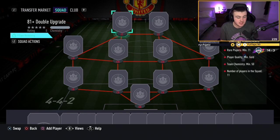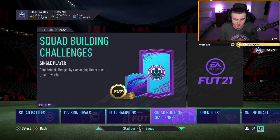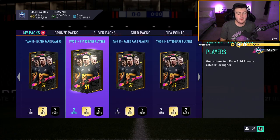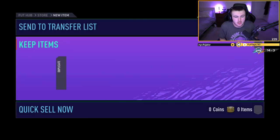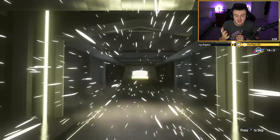EA dropped these at 6pm. They require 11 rare gold players and give you a double upgrade pack with at least 81 plus in both players. We built 25 of them and we're going to open them up. I'm looking for good fodder, even walkout fodder that doesn't sell, in preparation for Black Friday when we'll hopefully get some icon SBCs. They've also dropped a current Team of the Week pack — we're going to open a few of those as well. We have Goretzka, Mane, Kante and people like that to go for.